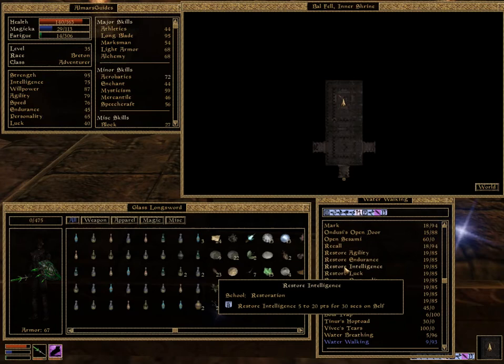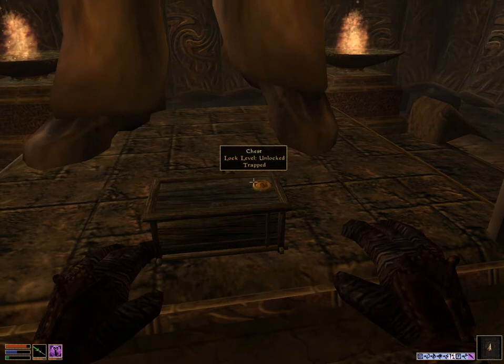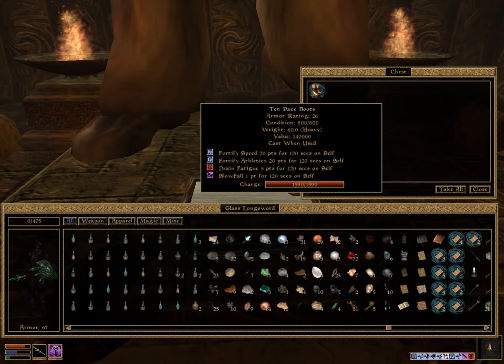I think I've run into a quality restore magicka potion — hopefully this spell doesn't fail too many times on me. There we go, first try, unlocked it. Also there's a grand soul gem on top of this chest. But as you can see inside the chest — 10 Pace Boots. There we go, and that's all there is to it.